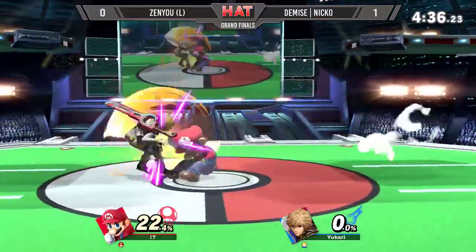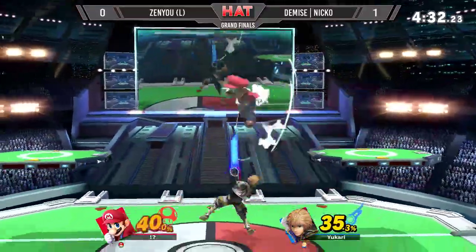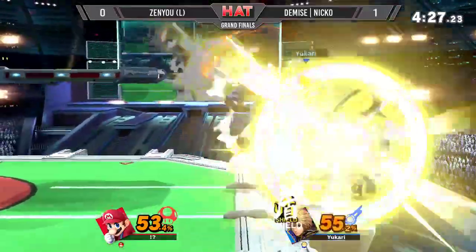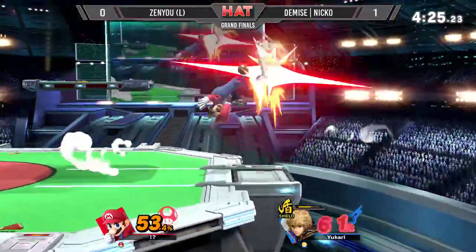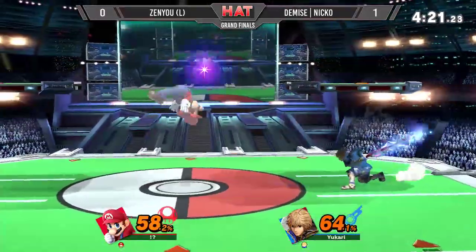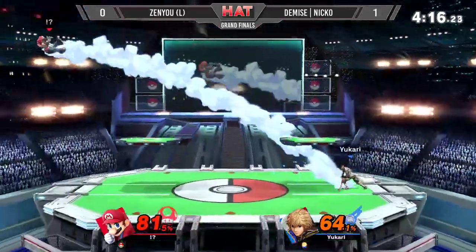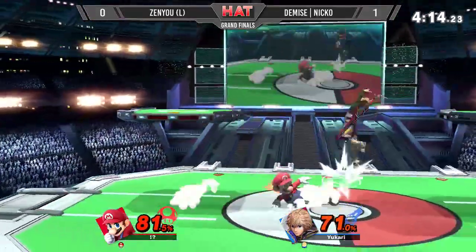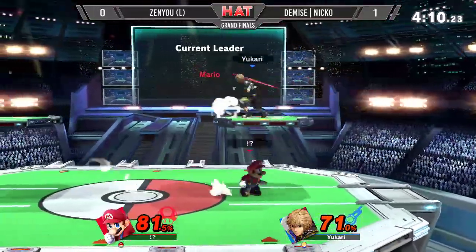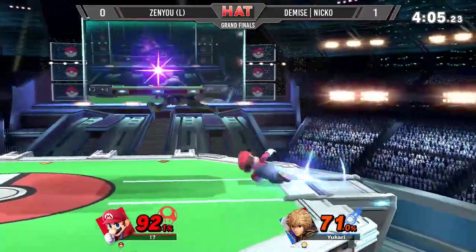We're looking at an even matchup here — they were within one percent for a second. The momentum is going in the other direction now, but niko's answering back already. Strong damage back and forth, a couple of up airs — but against the shield art it's not really going to be too significant. Niko is doing so much work with forward smash; those hitboxes are doing so much. Forward smash from the opposite side of the stage won't kill, but some space hits land.